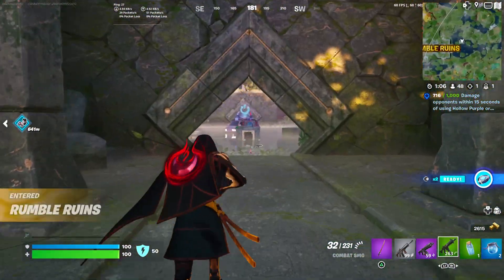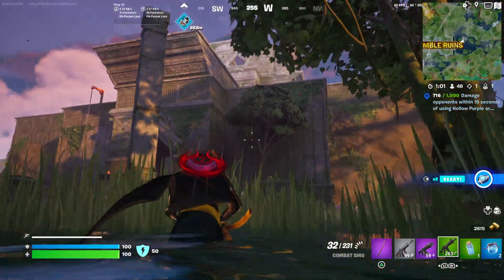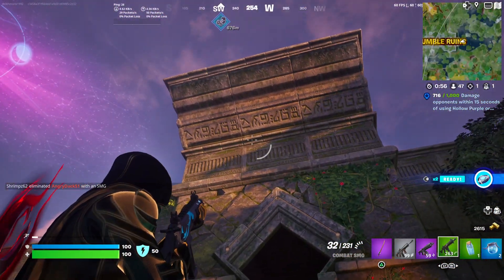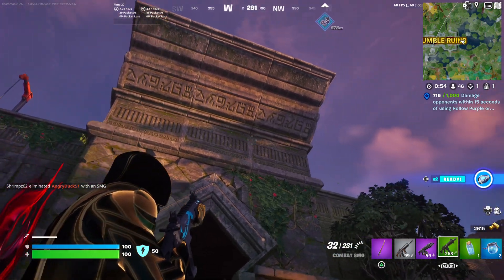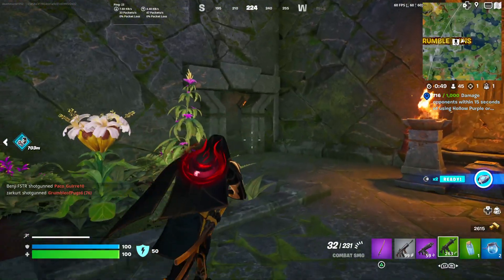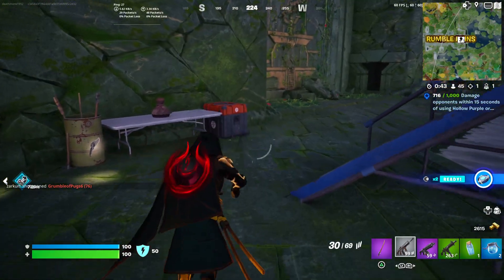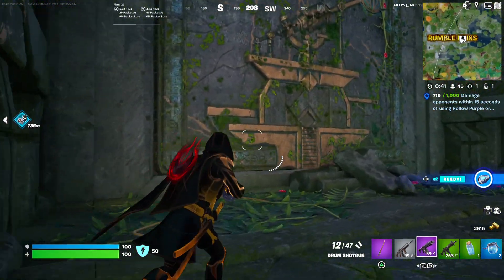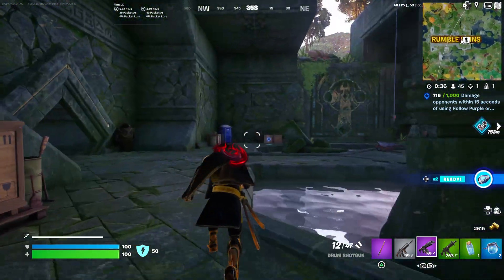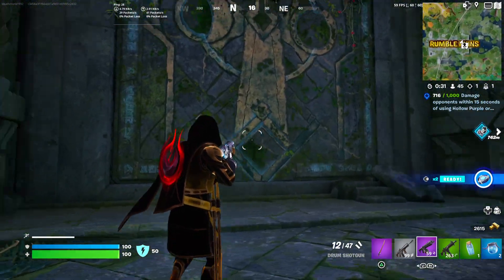I'm not exactly sure whereabouts it is located within Rumble Ruins but I'll see if I can find it for you guys. It appears to be inscribed on one of the walls. From my understanding you can see similar sorts of glyphs on top of this structure here at Rumble Ruins. I think it is inscribed elsewhere in the building as well. Let's see if I can locate it here — it's not inscribed on there.